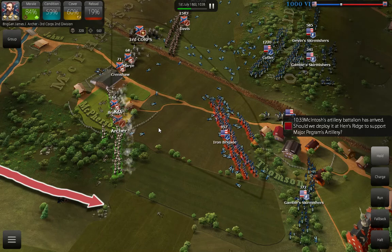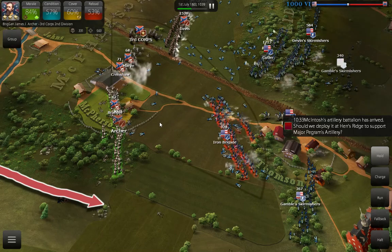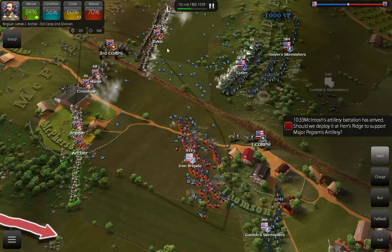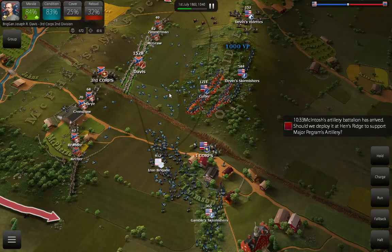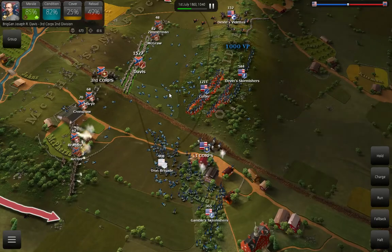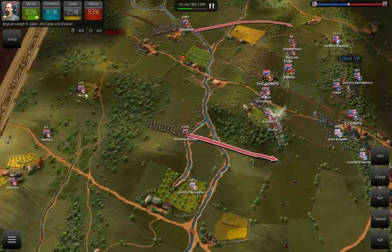Pettigrew will get north of town and capture this victory point. Brockenborough will come down here and begin to pressure this victory point, even though I know they're bringing up reinforcements now. We're not overextending ourselves, which is important — we're not just charging in. We've just about equalized now. Archer's doing good, killed more men than they've lost. The Iron Brigade is now starting to back up, and that's what we want — good timing, right as Brockenborough's going to come in.